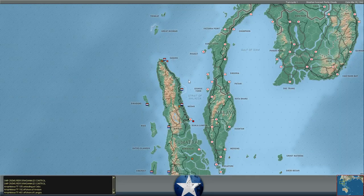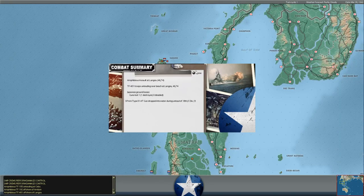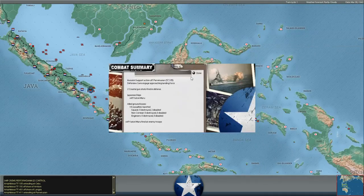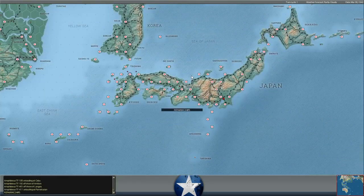It's interesting that the Japanese are bringing reinforcements to Ambon. That makes sense, because he's had a brigade tied down there for like a month and a half and hasn't been able to dislodge our troops there. So it makes sense that he'd bring reinforcements in.